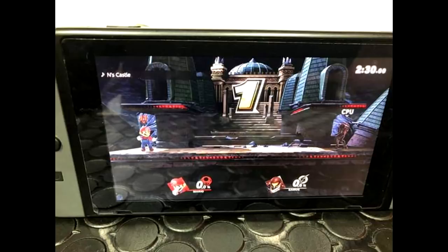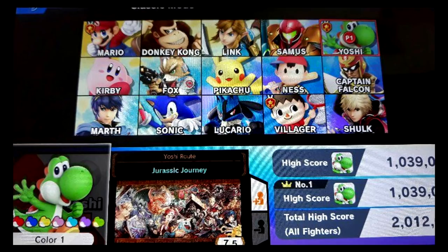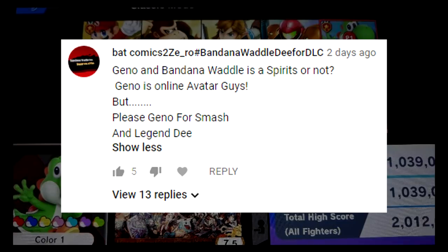It's scary to know that someone has Smash Bros. Ultimate now and could leak World of Light stuff. Remember, we are not doing spoilers on this channel, and if we are, we will tell you guys as much. So we're going to look at the comment question of the day, which comes from BatComics2ZeroBandanaWaddleDee for DLC.